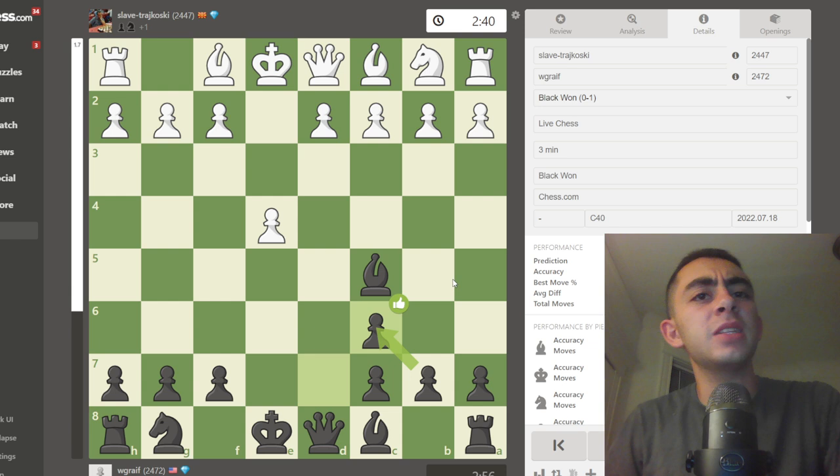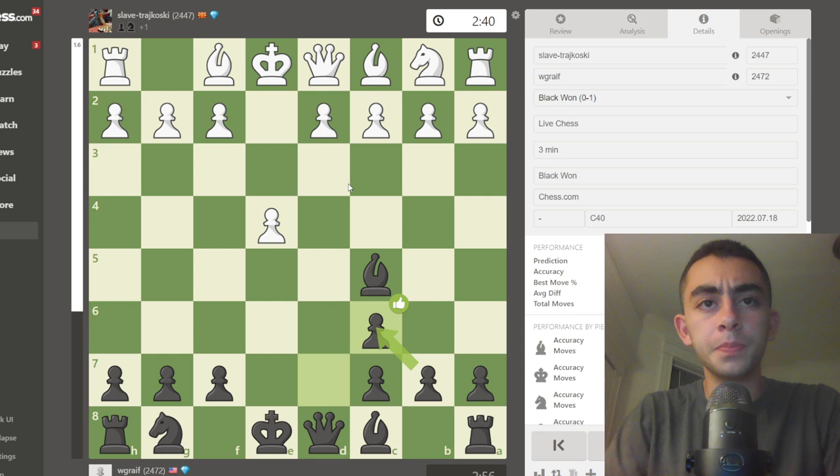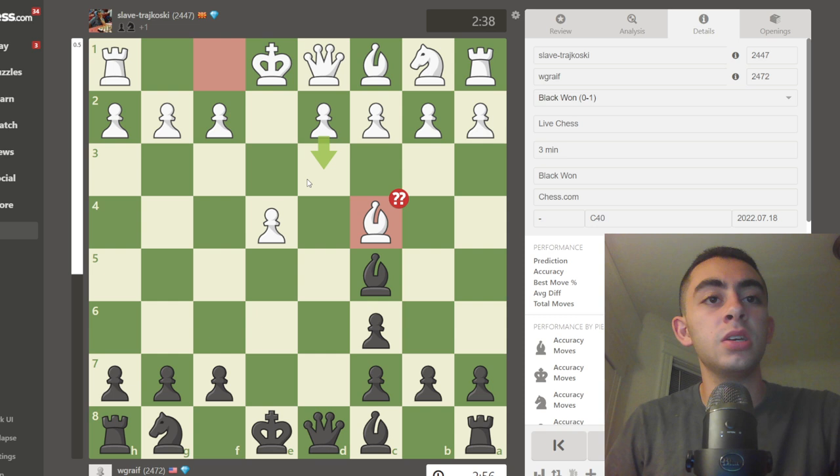It's a little bit different than the Stafford because after d3 we can play f5 without our knight already blocking the f-pawn, which allows us to make some pawn trades and some good targets on f2 and e4. But bishop to c4 my opponent played, which I believe is also one of the most common moves, and now here I played knight f6, which transposed into a very good line of the Stafford.